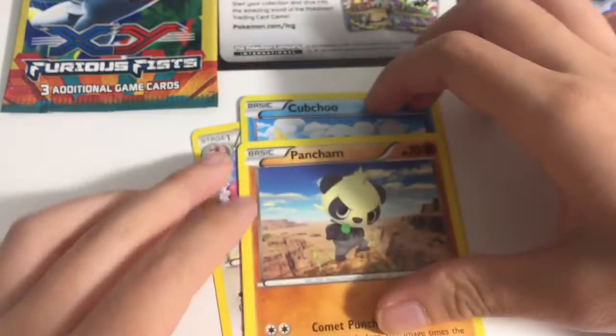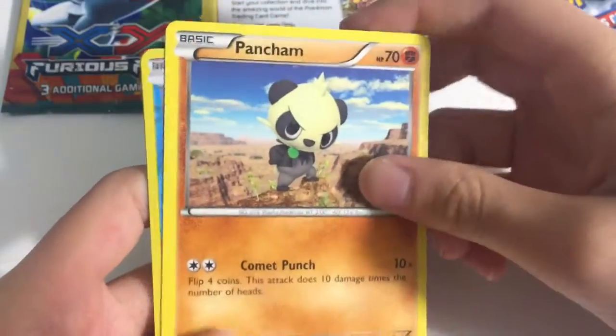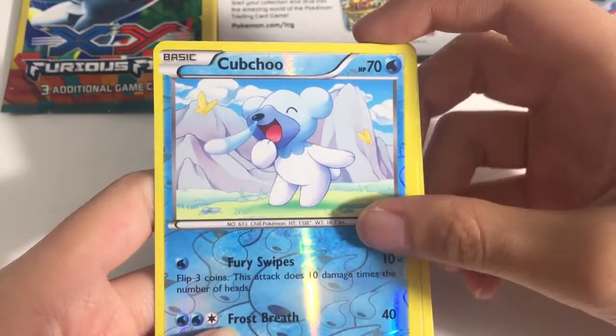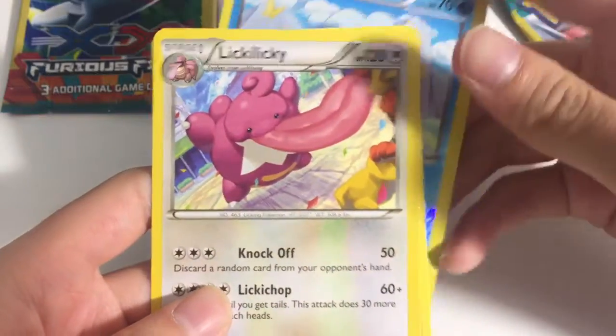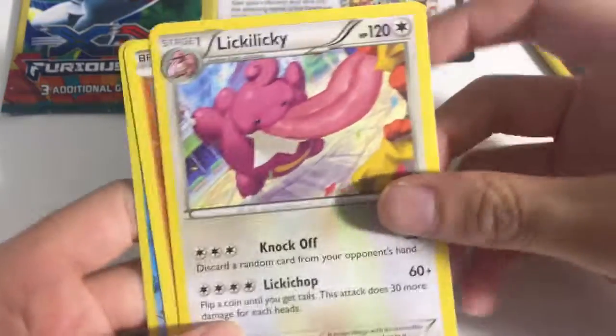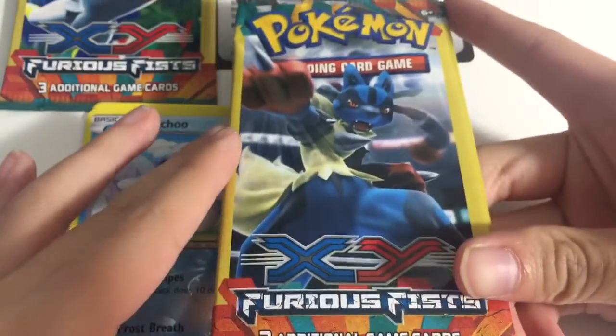If you hear any noises, sorry about that. Okay, so we got Panchon — oh, Cubo! I forgot how to say the name — and we got Wickety, I'm not sure, but that's really cool. And now for the second to last pack.